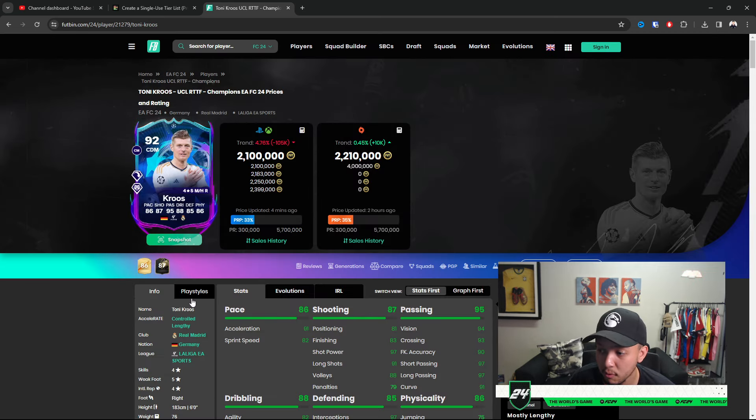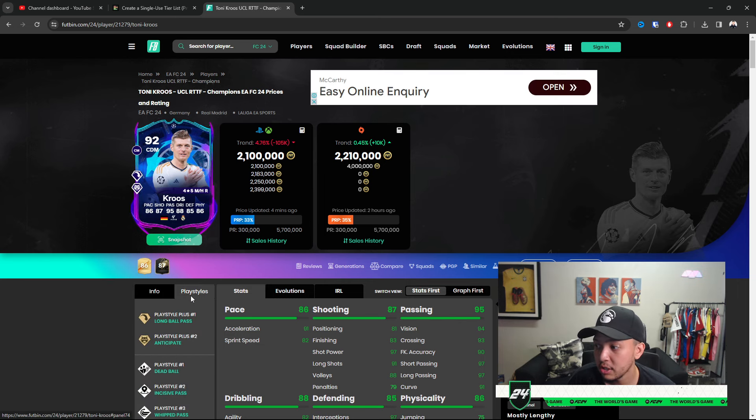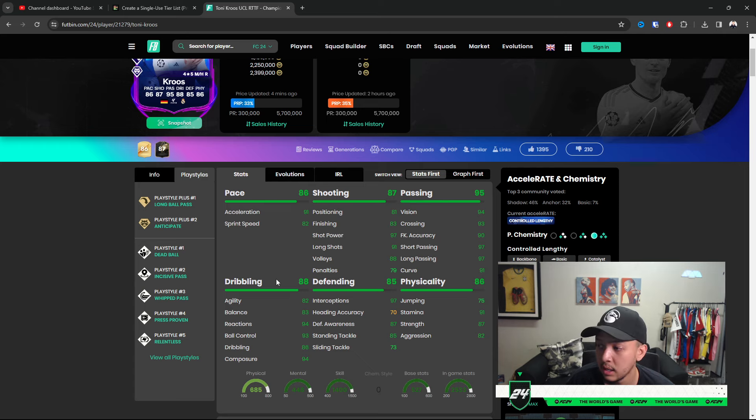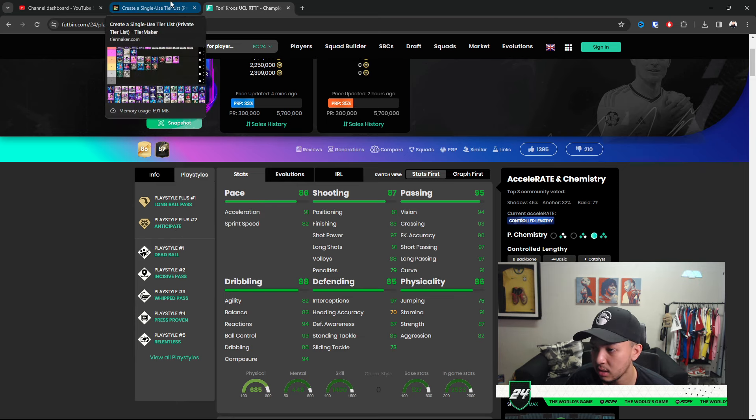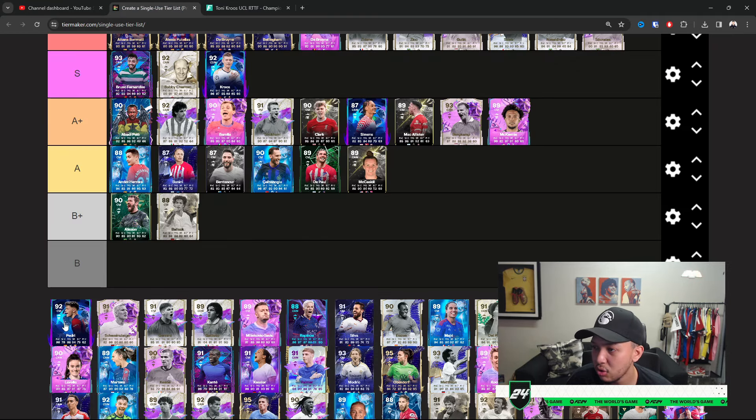Kroos is definitely not Top Tier but he is S Tier — four-star five-star weak foot, and he can still get the option to upgrade. Judging by his card now, he can literally do anything: you can slot him at RCM in a 4-3-2-1, he'll defend, pass, attack, and shoot. Anticipate for the defending, interceptions — it's a nice card. S Tier — you boys already know.